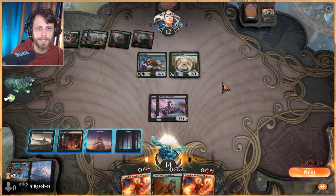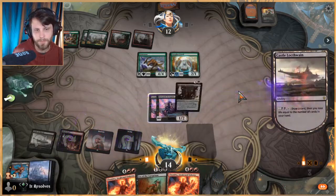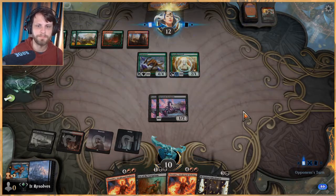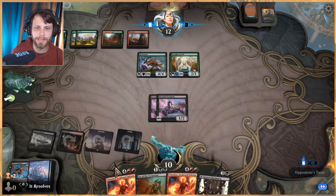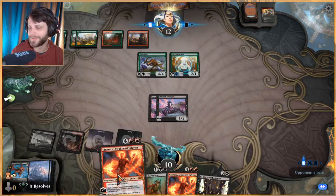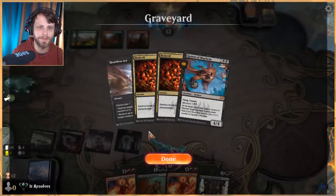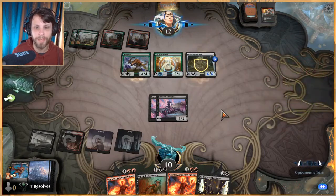No attacks. We'll draw a card — I'm going to lose a lot here. We're just not getting lands; we could have very easily been at a Chandra by now, which would have been great. But to be fair, we would have also lost out on a few of these kill spells, which would have been bad.